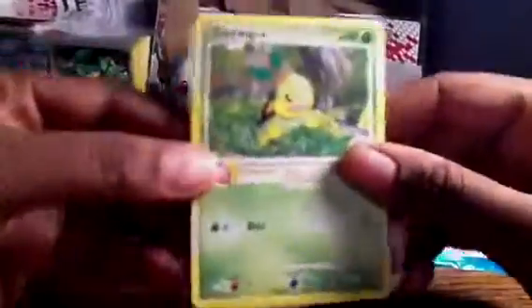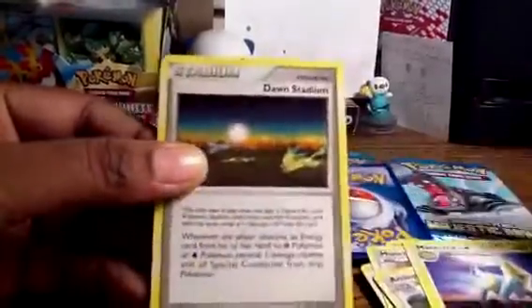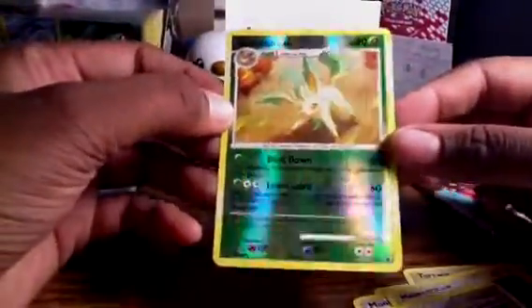Alright, next pack — Garchomp. Turtwig, Spiro, Bronzor, Energy Search, Munchlax, Ambipom, Manectric, and a Dawn Stadium. The reverse is a Leafeon, so another one of those evolutions, and this is also a rare — a very awesome pull.